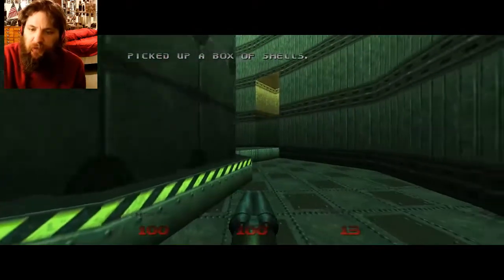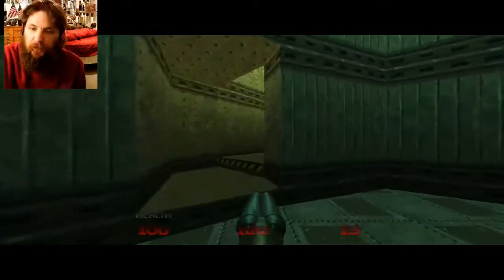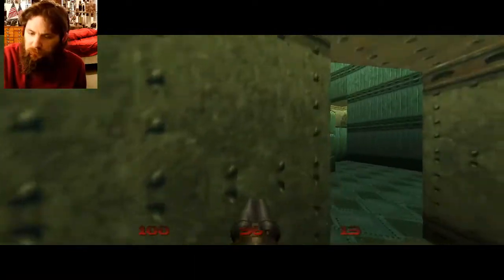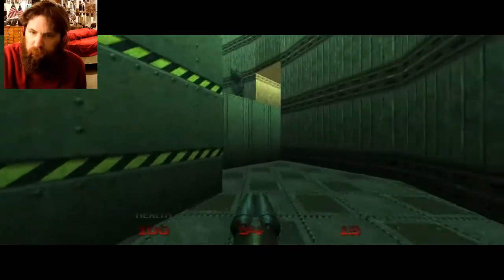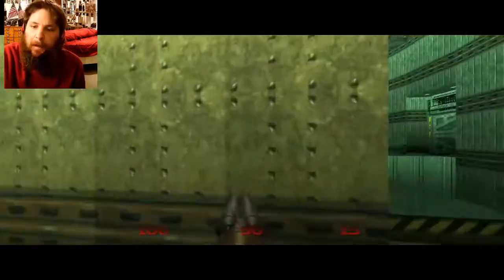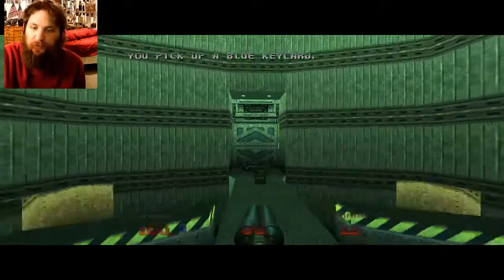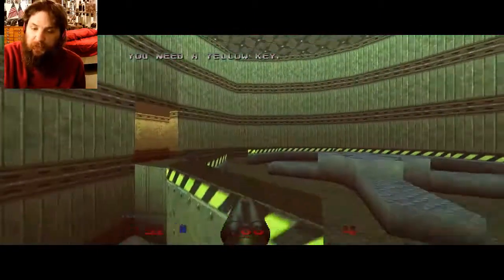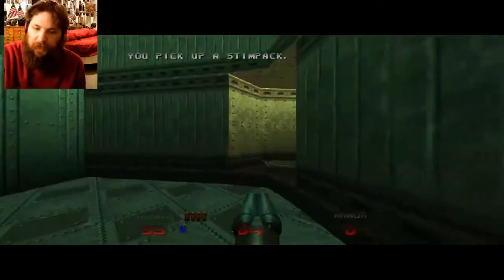We're going to have to figure out a different way to go up and get it. And there it is — the blue key card. Now here's also a yellow key card, but we will need a yellow key card which we don't have yet. Unfortunately, got a little injured by an imp there.